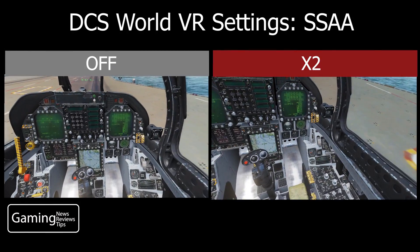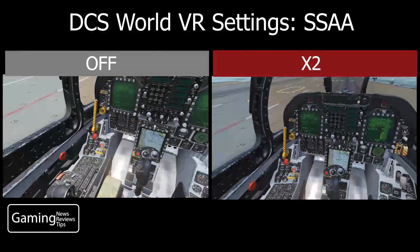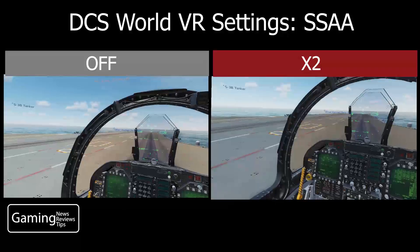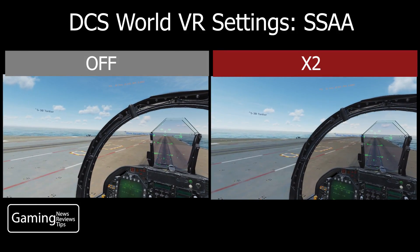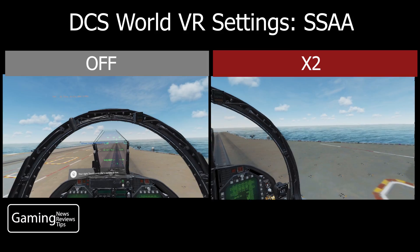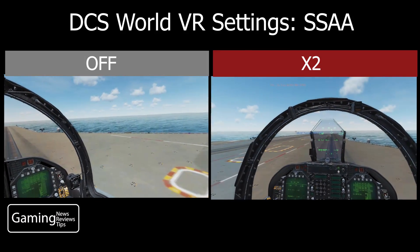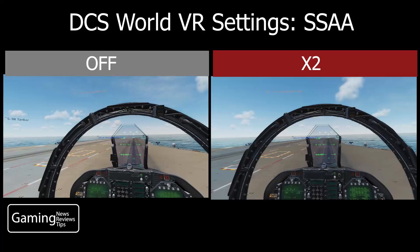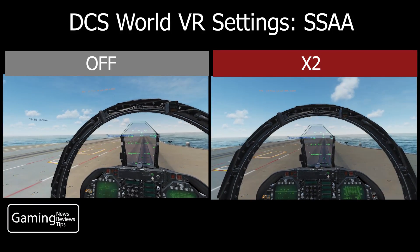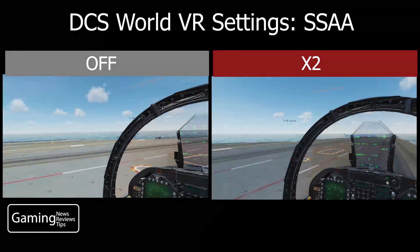Multiplayer I would expect to see very similar results. Taking a look here on the aircraft carrier, this is where I would expect to see the most impact of this graphic setting — specifically looking at all the jagged lines around the aircraft carrier itself. To my eye, I didn't notice much of a difference, if any, between the off setting and the times 2 setting.